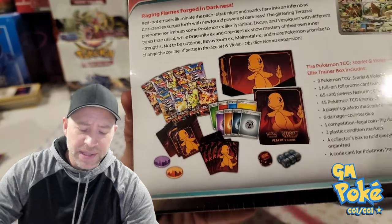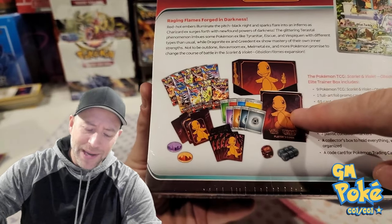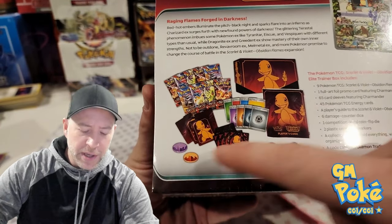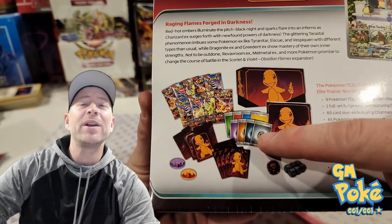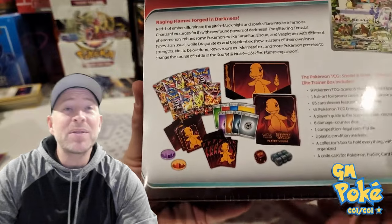I'll also show you the rest of the stuff. The player's guide, I think, is phenomenal. If you don't get an Elite Trainer Box, I'm going to explain why you want to get one of those. You get the packs, which obviously is the most fun part. You get some condition markers, some dice, a whole brick of energy. We get some dividers and the sleeves, and these sleeves are pretty cool — they're metallic.